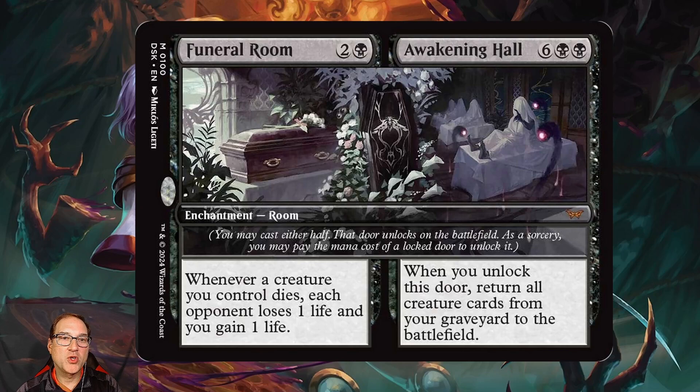First we've got Funeral Room and Awakening Hall, which is one of our room cards for the set. Funeral Room costs two and a black mana — you get an enchantment, and whenever a creature you control dies, each opponent loses a life and you gain a life. It's a nice ability in black, a little bit overcosted potentially, but an ability that black decks have used in the past.